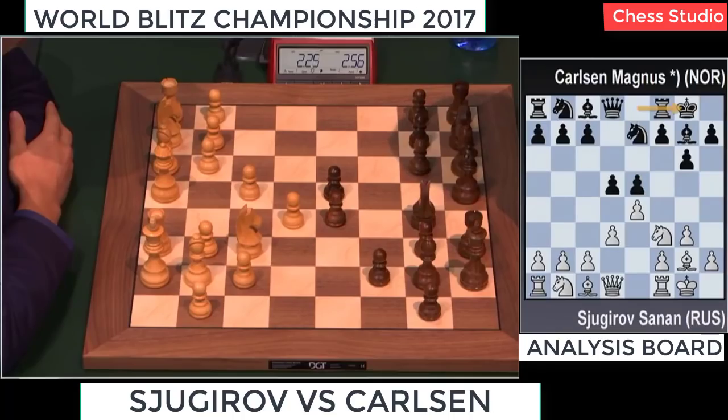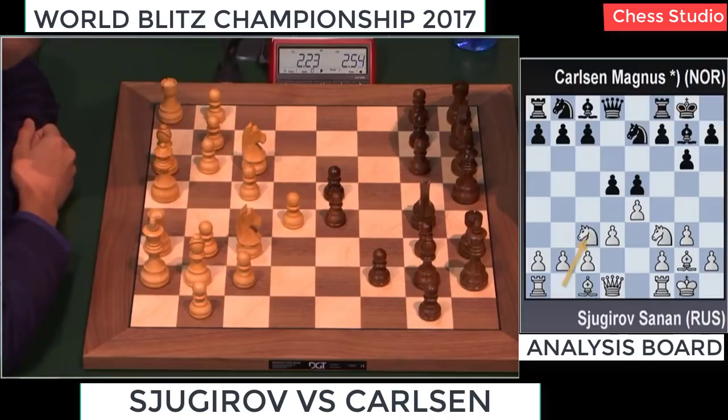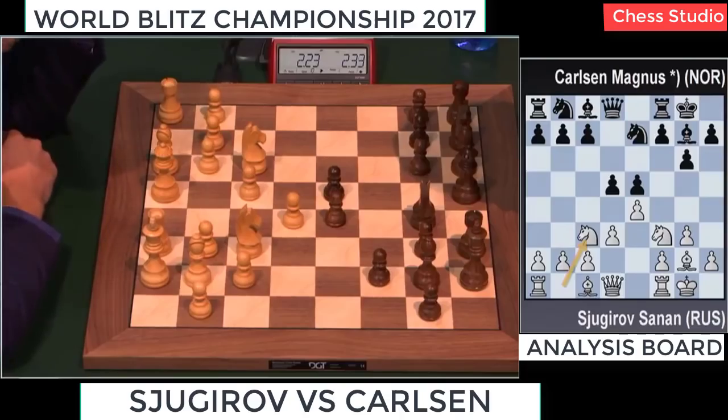Definitely more aggressive, more tricky ones. I'm not sure about Nc3 because I thought White's idea was to take on d5 immediately and enter a Pirc-like line with g3 — like the Pirc defense but with colors reversed and a tempo up. With Nc3, Sjugirov is trying to get some kind of King's Indian setup. Now after d4, for instance, the knight goes to e2. Magnus can still try to keep tension in the center with c6.